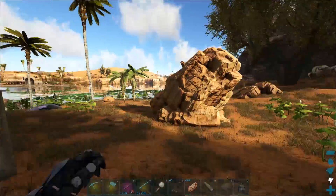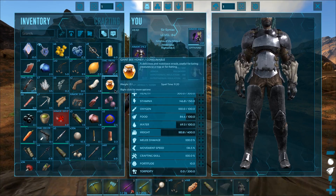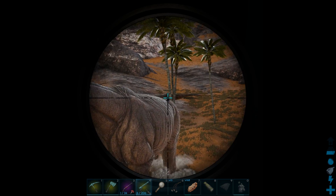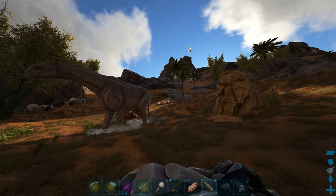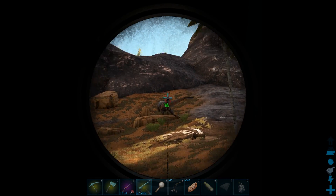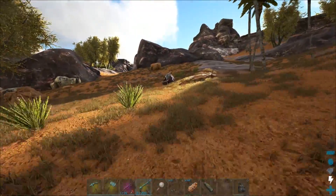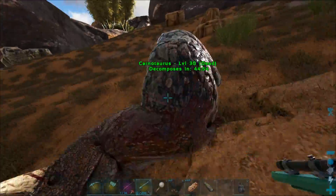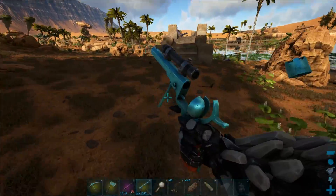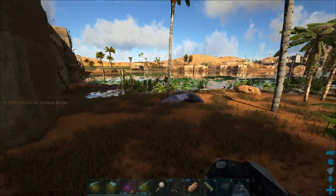I should probably kill that carno. Let me see - I didn't bring my flame arrows, I thought I did. All right, let's try and kill that carno. It's only a level 30 - we should be okay. It's dead. For some reason carnos occasionally don't drop the shards - I don't know why, but they just seem to be kind of bugged out.